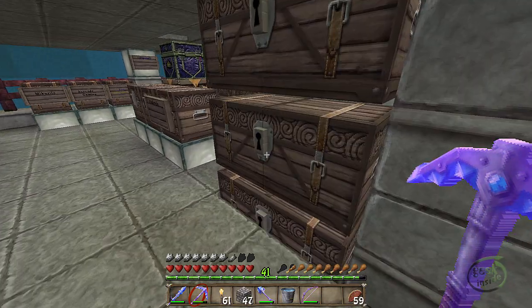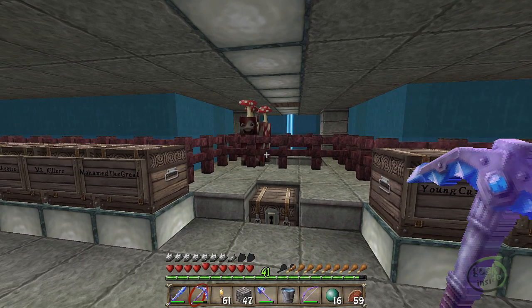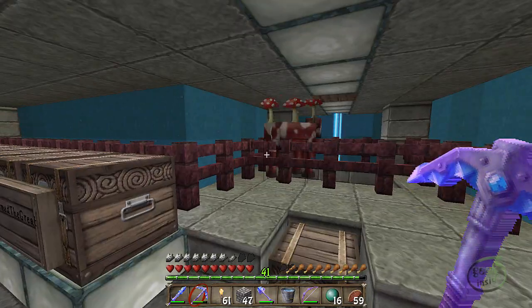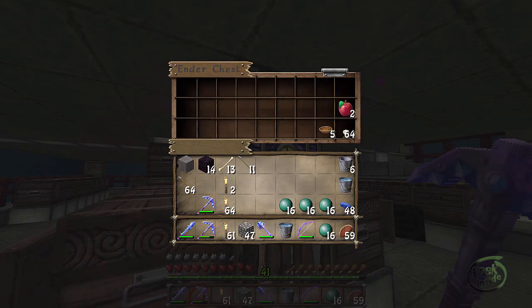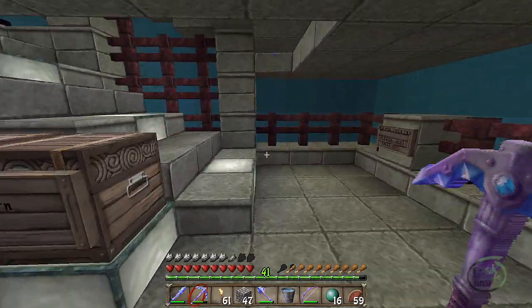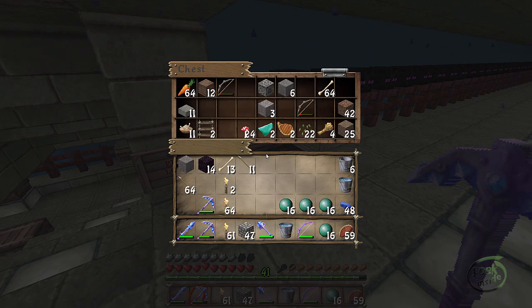I'll take a couple three stacks with me. If you run out of food while you're down here, there's a mooshroom cow right here - grab a wooden bowl, eat some mushroom stew, put your bowl back in. There are a couple of ender chests down here. How an ender chest works is it's per player - the ender chest in my bedroom is available in here too. Let me return these bowls.